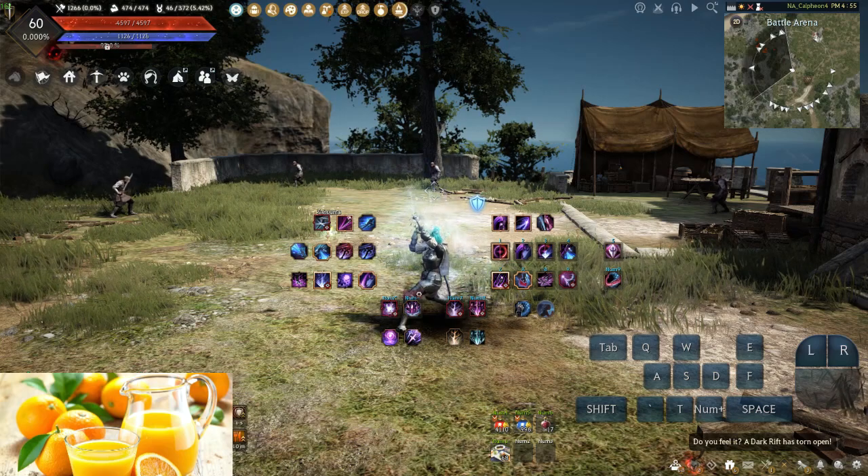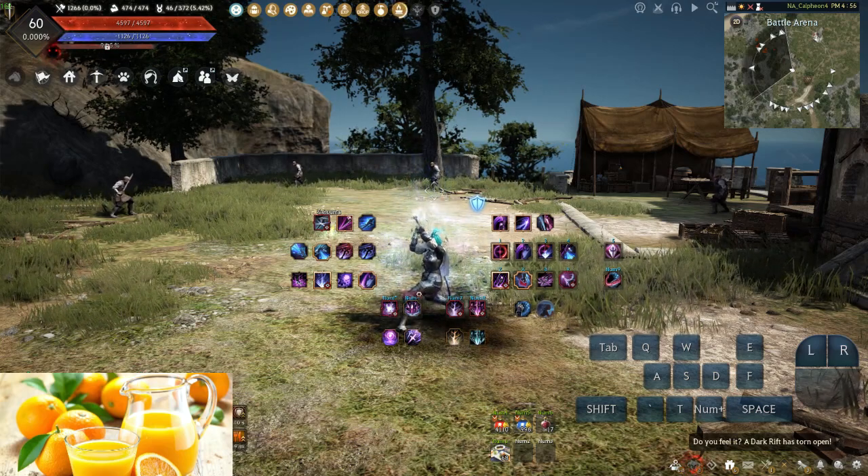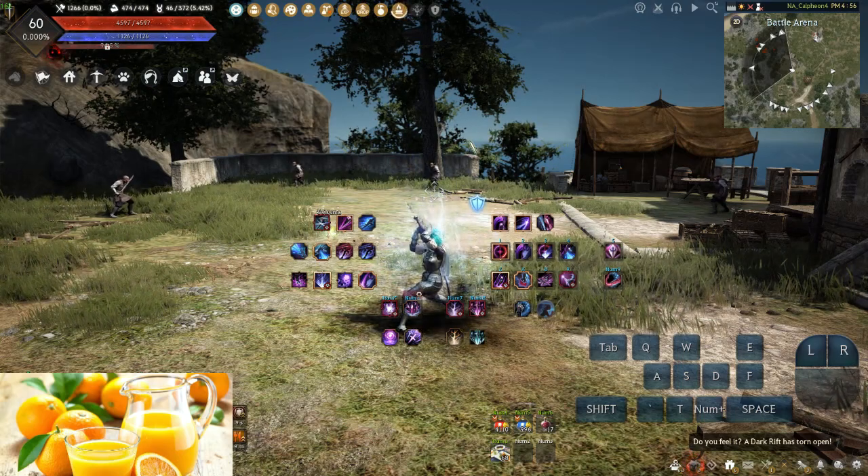Take into consideration that spacing is a general approach to all classes and situations. 1v1 matchups will change who has priority depending on class — such as a Succession Ranger being stronger in the third Dusk space and further, but weaker inside the second Dusk space or closer.